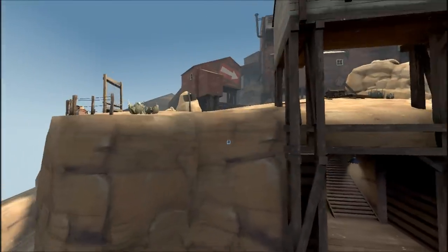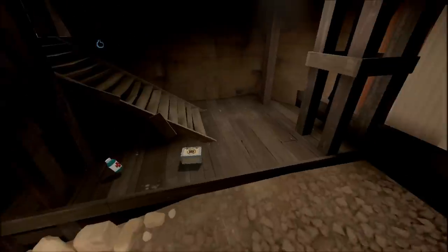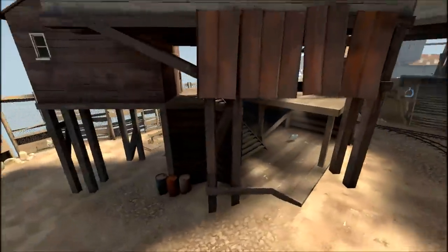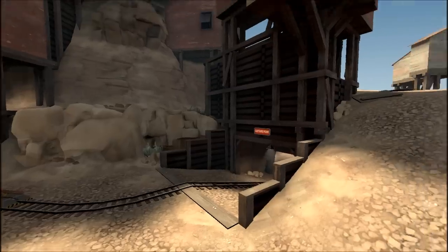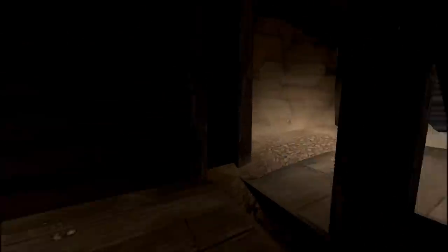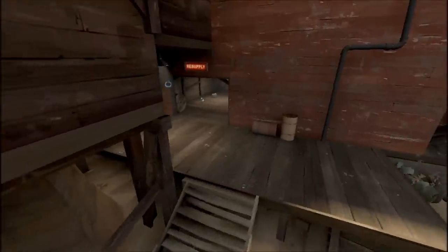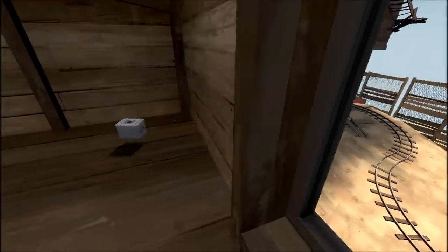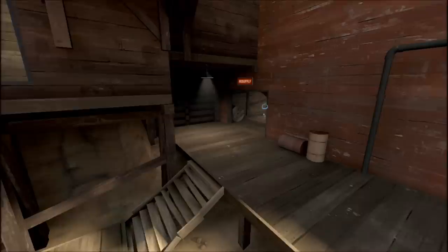A soldier can rocket jump from down here up to here and just get behind the pushing offense. There's a little health, a medium-sized ammo pack in here, and a health pack back here on the first point. The only other structure here is this little attic that can be spammed through — there's no glass in the window panes. So if the defense has a sentry up on that platform, you can easily spam down with a soldier or demoman and try to get some stickies or rockets on that spot to knock that sentry down.